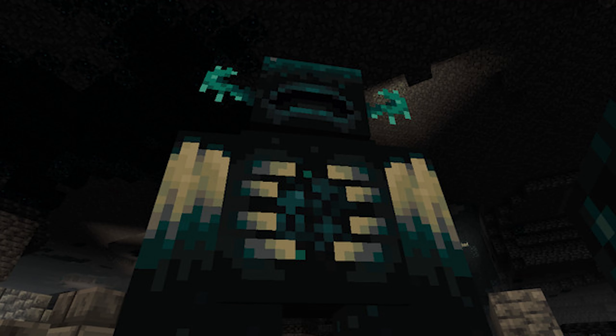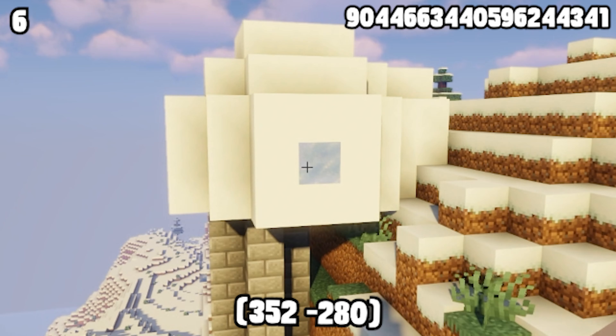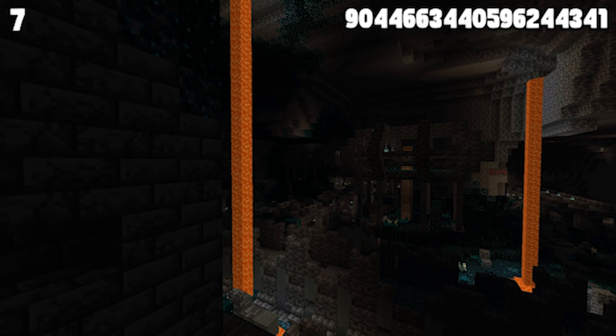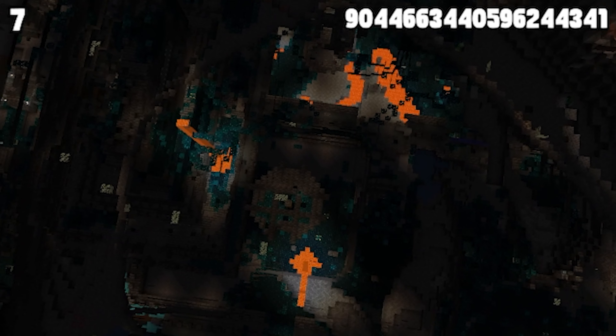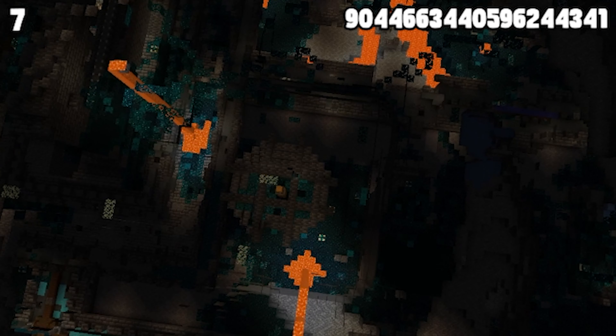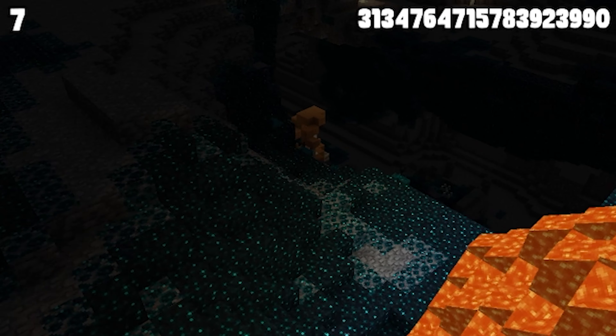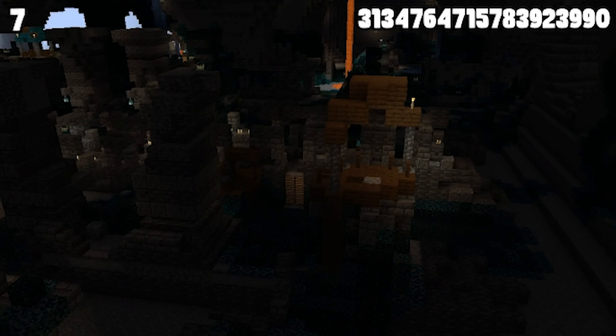Ancient cities are usually pretty hard to find since you have to find them underground. But you can access this one without mining a single block — just go down this surface cave for a minute and you will stumble upon one of the most dangerous structures in the game. And there's some insane loot in these cities that will definitely help you out.